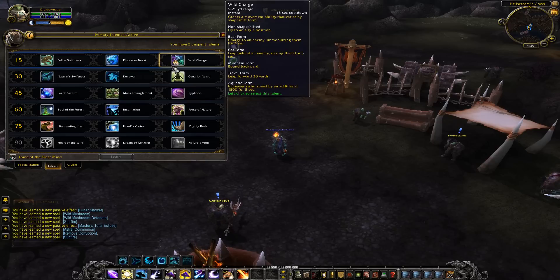And Wild Charge is a comprehensive movement ability that varies by shapeshift form. Non-shifted, fly to an opposed position. Bear form: charge and immobilize for four seconds. Cat: leap behind target and daze them for three seconds. Moonkin: bound backward, kind of like a hunter disengage. Travel form: leap forward 20 yards. Aquatic: increased swim speed by an additional 150 percent for five seconds.